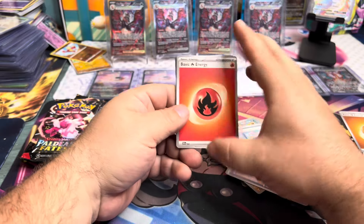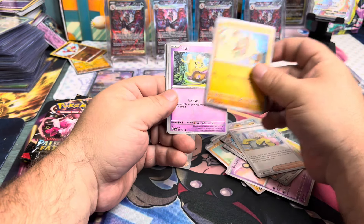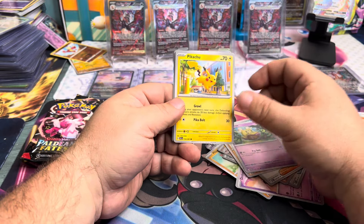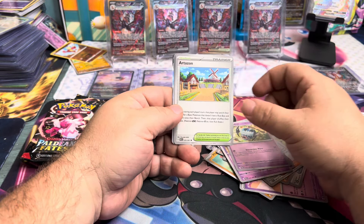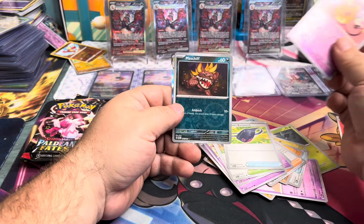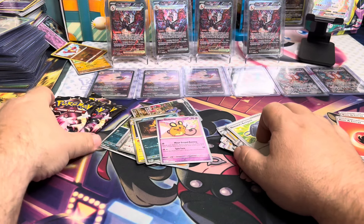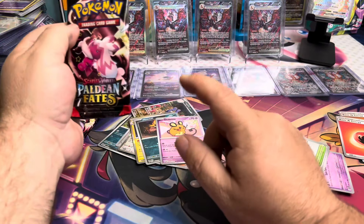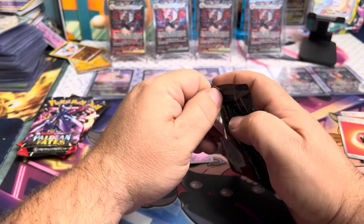Fire energy for a fire pack — let's go! We got a little Pikachu baby, Ralts, Swoobat, Arven, Nemona's Backpack, Denny, Maschiff, and a Raichu holo. Alright guys, we are halfway through and we don't really have anything to show for it — no baby shinies.